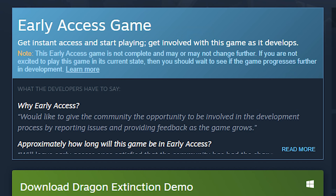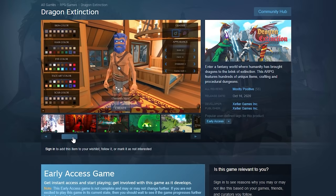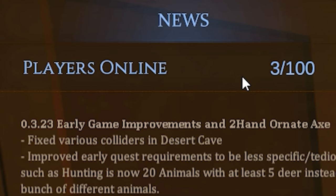Next up we got Dragon Extinction. I dug pretty deep to find this one — just found it by browsing around on Steam for a while. It is early access, which I'm always kind of wary of with these kinds of games. One thing that's kind of strange is that this game has so many screenshots on the Steam page — it has 80, I counted. Anyway, let's play the game.